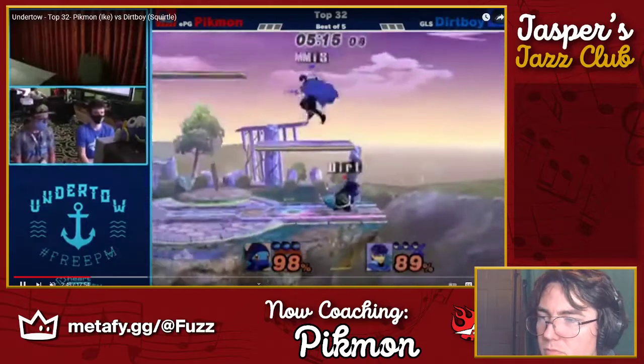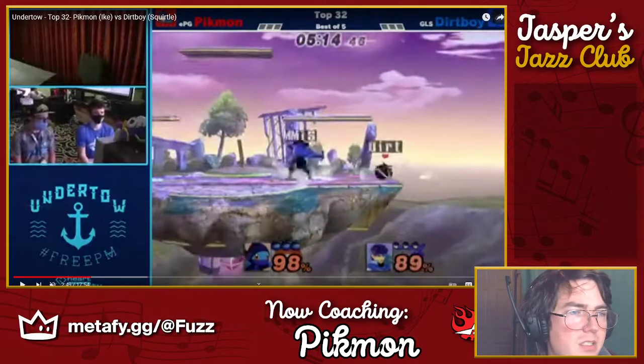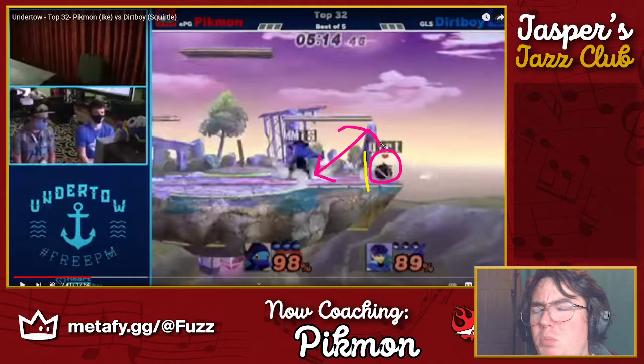I like this f-tilt to hold your space because this exact spacing — you hit right here with your f-tilt — and Squirtle of all characters is not the one to just chill and counter-attack you. It's kind of like how Falcon needs space to really get started — Squirtle is that times five. Like if he's right next to you, he can get here and maybe get a sour fair at 90 that might knock you down, but that's it. He's not punishing this unless he super threads the needle on the exact timing.